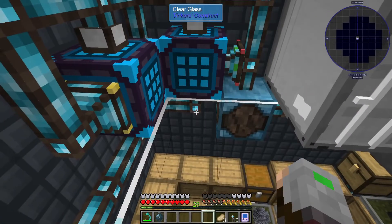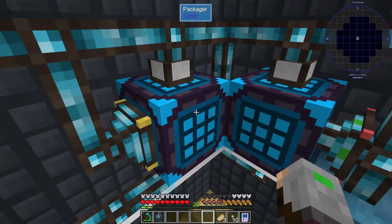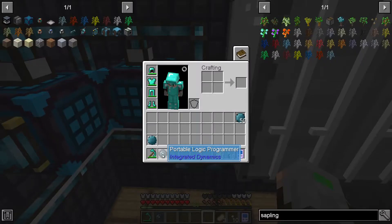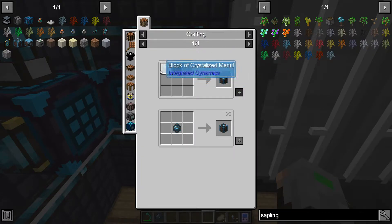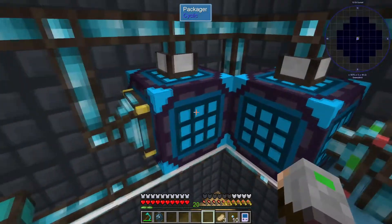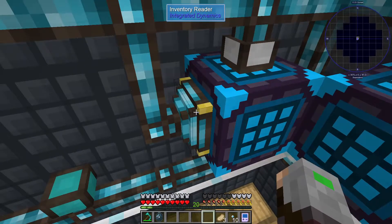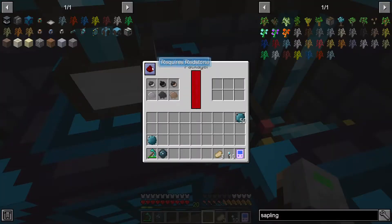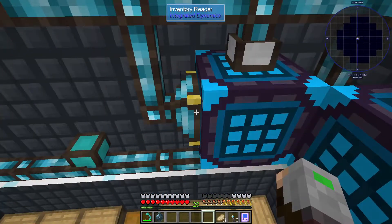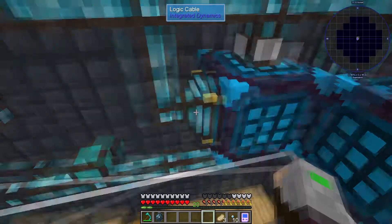Let's end the explanation and demonstrate how you make this happen. First, you need a Portable Logic Programmer — very easy to get, just craft it with one block of Crystal Miner and one workbench. You also need an Inventory Reader and a Redstone Writer. The Redstone Writer will be turning the packager on and off, and the Inventory Reader will be reading what's inside the packager.